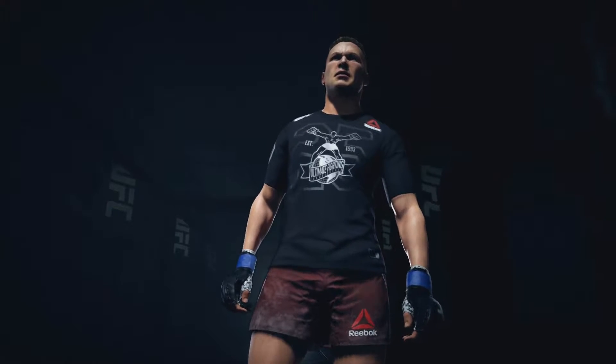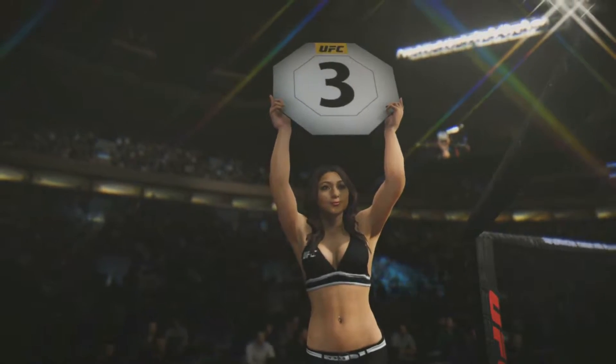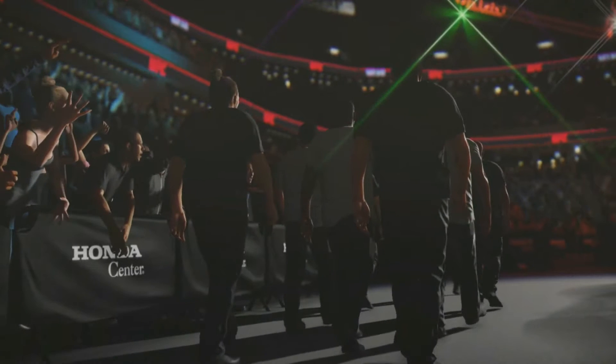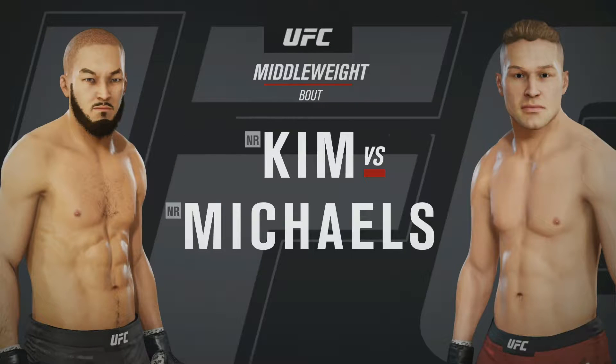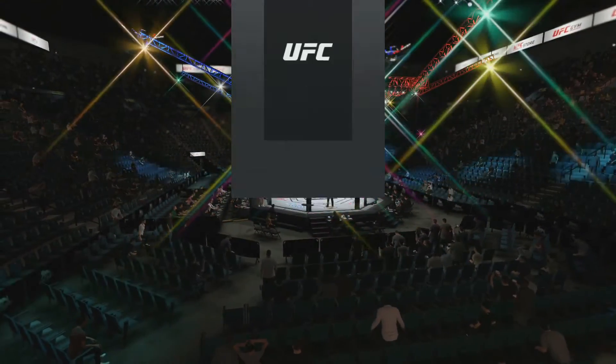My boy George Michael. Cannot wait, man. This is his Octagon debut in the UFC — a very, very big thing in his career. Probably his biggest fight so far. He's had the fight in front of Dana White, Dana White has signed him, and now it is time to show off in front of Dana in his own organization.